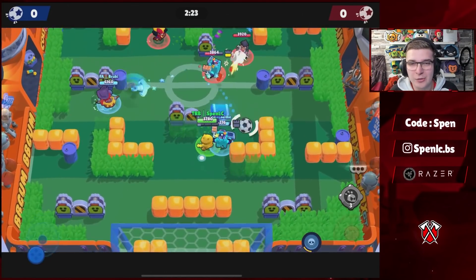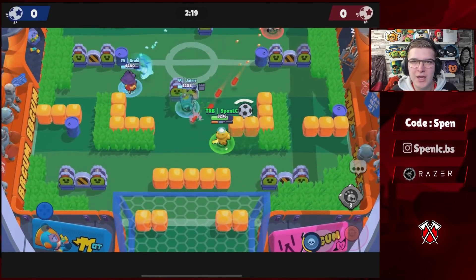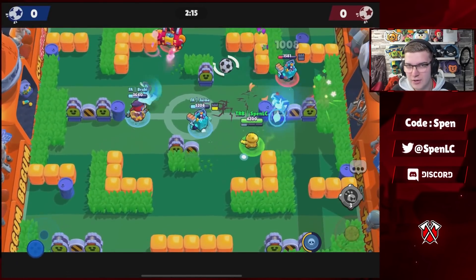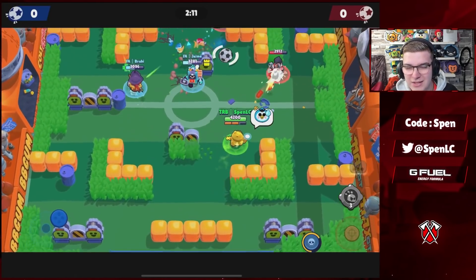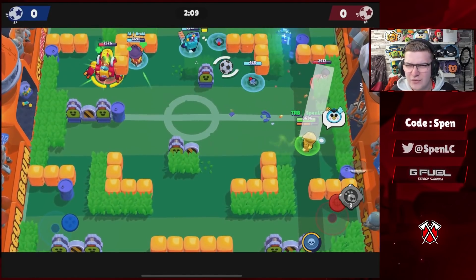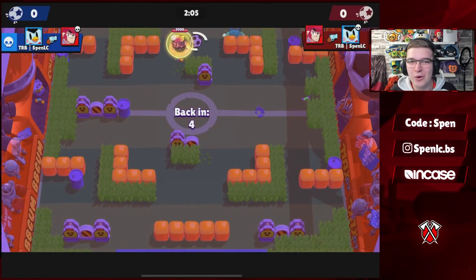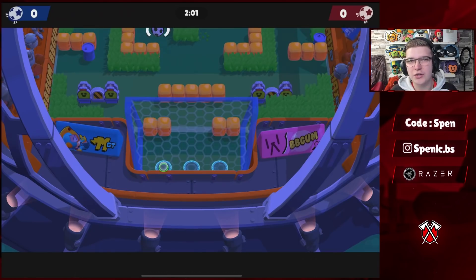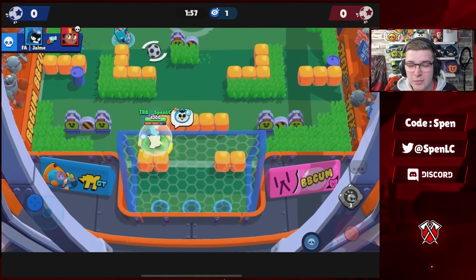Next up we have Mr. P. Nothing has really changed much about his star powers — use Handle with Care on longer range maps, and Revolving Door on maps with a lot of walls because those porters will be spawning every second, which is really annoying for the enemy team. In terms of gadgets, there's one clear favorite — the gadget that, whenever your porters are one-shotted, you can activate to give them more HP and more damage. That's going to be the better combo for Mr. P.